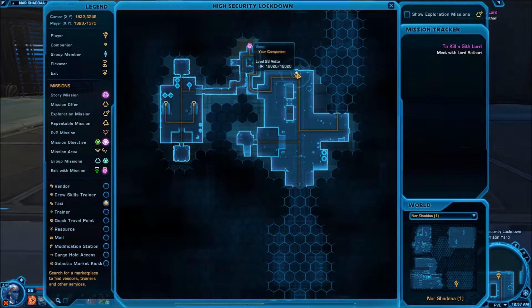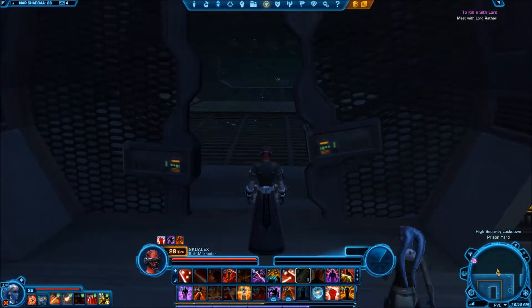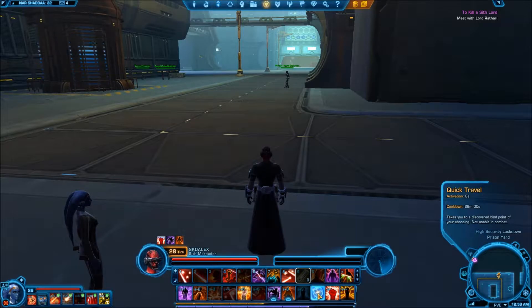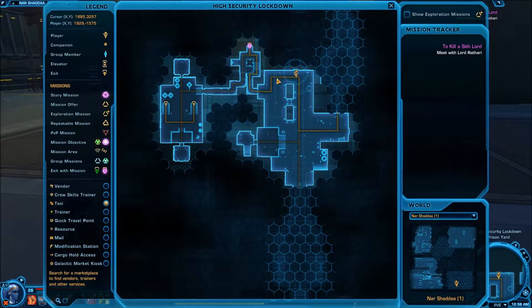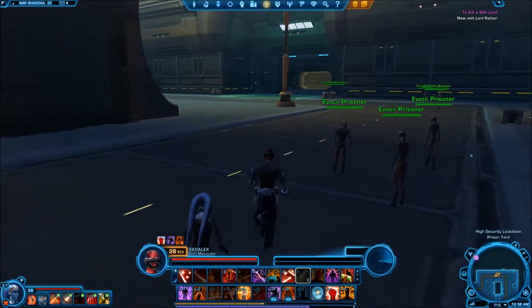Okay, if you've been watching so far, here's where we're at. We just came out of that tunnel where we got the Datacron. I was deciding whether to use quick travel and go back to the front of the instance or just continue from here. I think the best thing is to continue from here, because not everybody's going to have that quick travel option available. So we're going to work from here all the way back to the network security district, and I will fast forward this just a little bit.